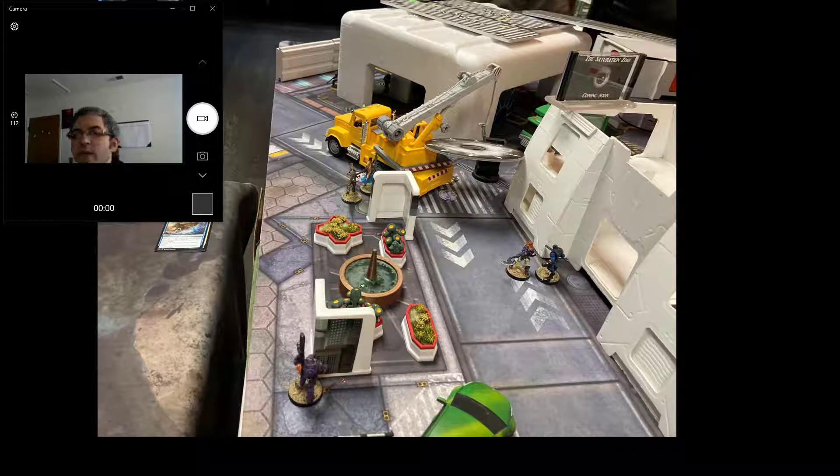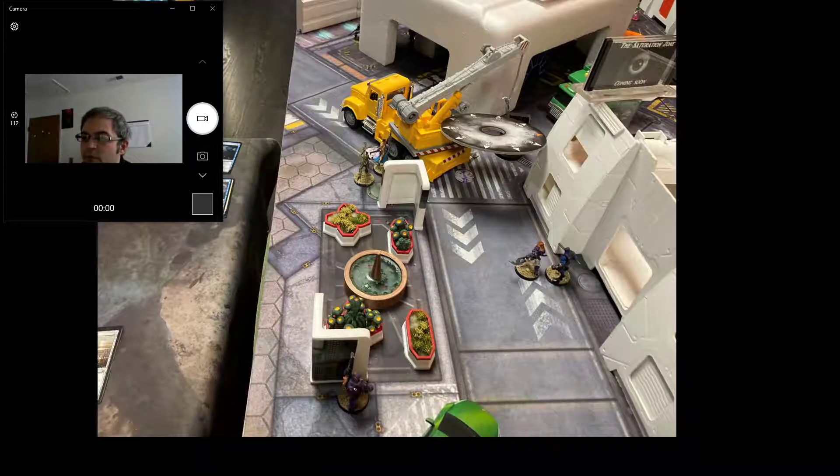I fire, do nothing, activate again and move back over to the other side — still using just my lieutenant orders. This time I get a wound through. I repositioned my guy a little bit and got one wound through. I'm happy with that. Over to the other side, I'm activating the Suryat now. The Suryat being in group two along with the OSNAT made me a little order-crunched, since I wanted to spend orders on both of them.